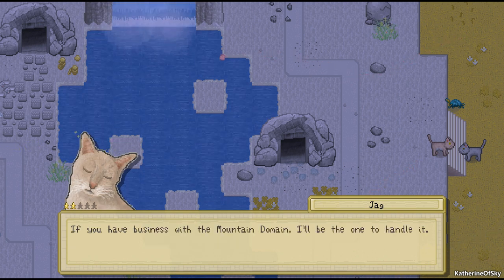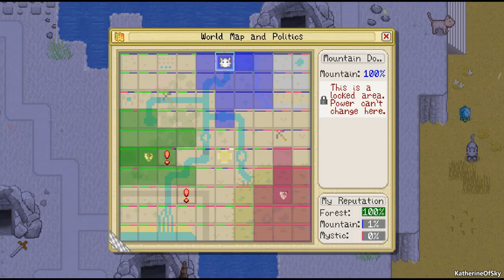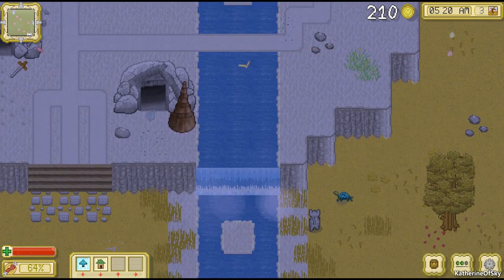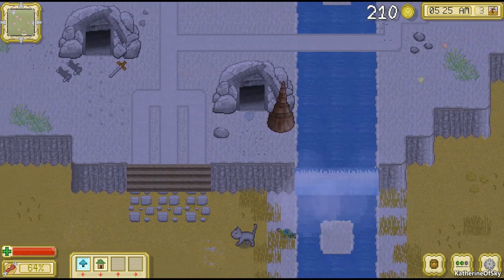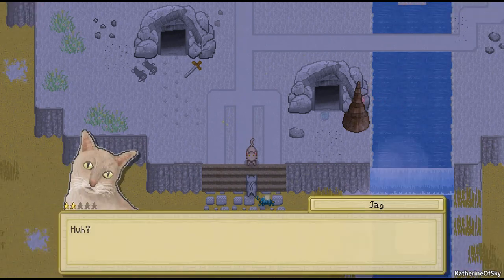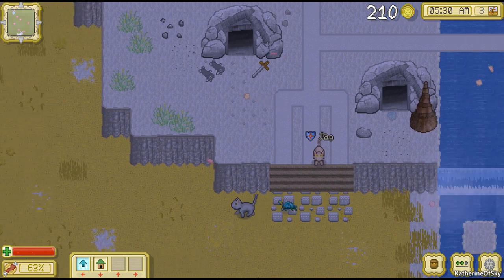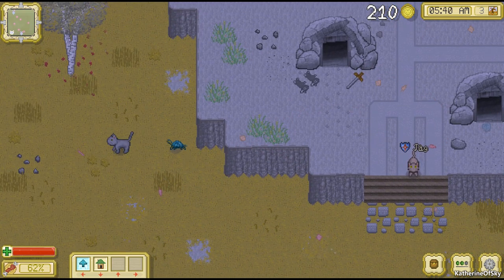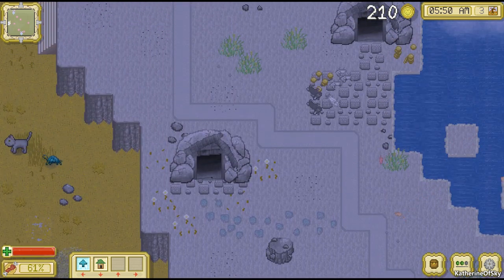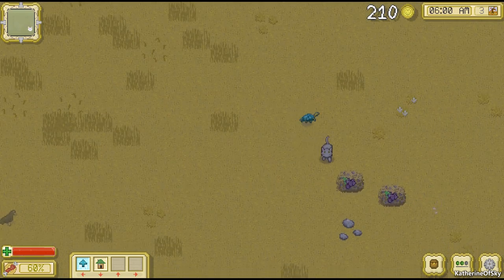Let's go this way. What is this? I've never been here before. Hey, watch where you're going — this isn't your colony. This is the mountain domain. We don't like cats from other colonies spying on us. If you have business with the mountain domain, I'll be here to handle it. Don't try anything sneaky. I'm sorry — I've never been to the mountain colony. This looks really cool!